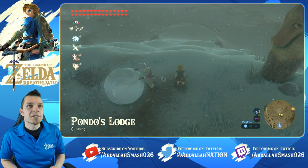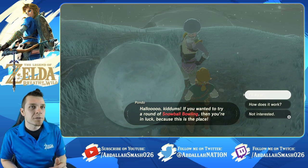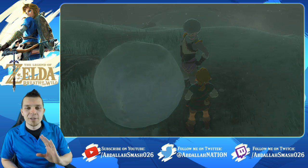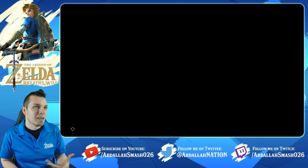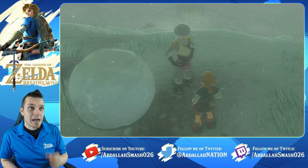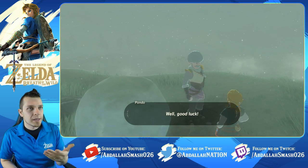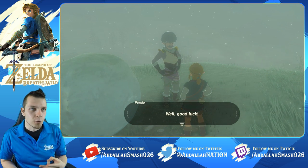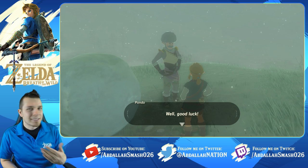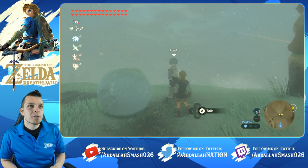Grab your glider and fly through — you've got your two levels of cold resistance to withstand the very cold temperatures of the Hebra Mountains. Now what Pondo does is he sets up a bowling ring. You pay him 20 rupees for him to set up the pins and allow you to play. With 10 pins, if you get a strike you get 300 rupees, a spare gets you 100 rupees, seven pins gets you 50 rupees, and anything under seven he'll keep your money.